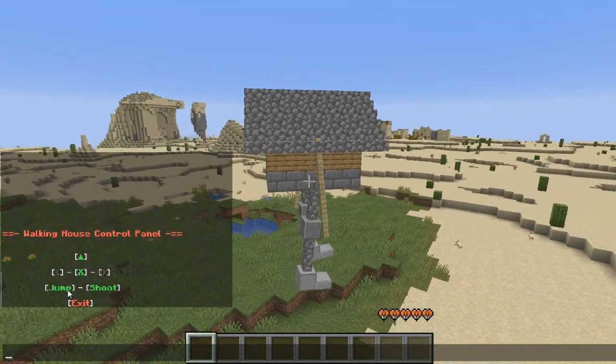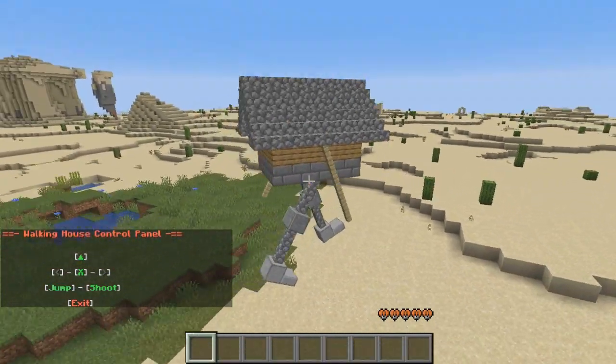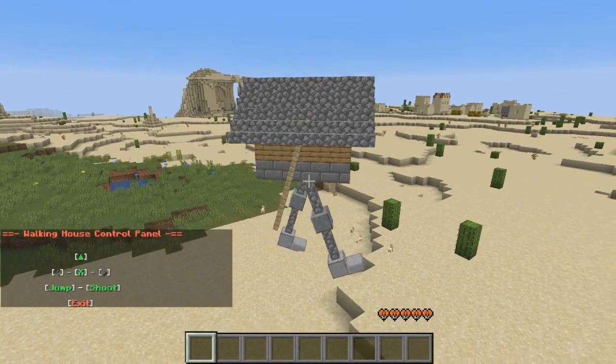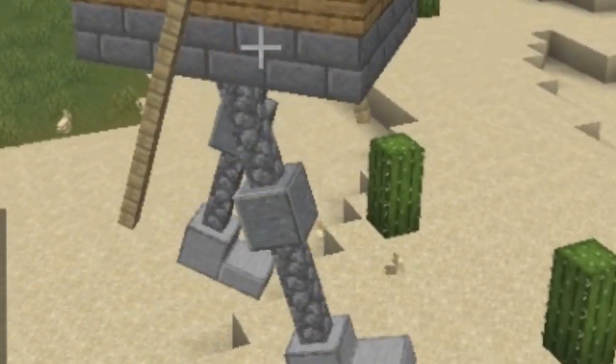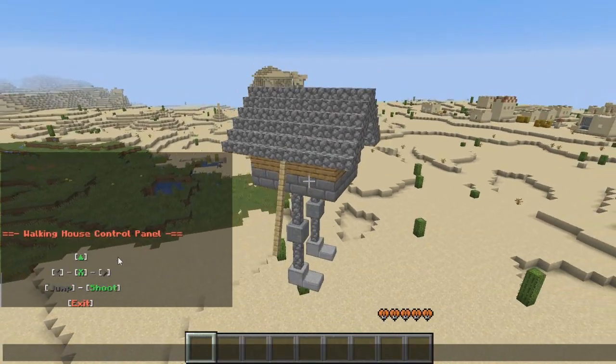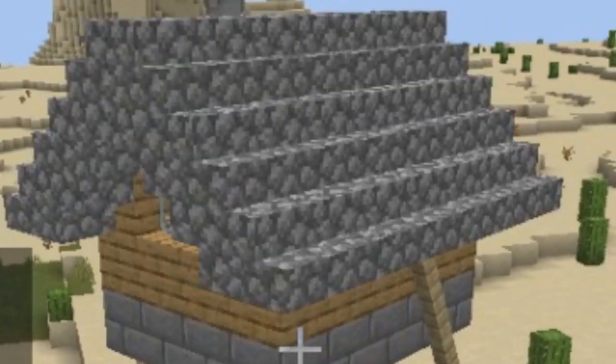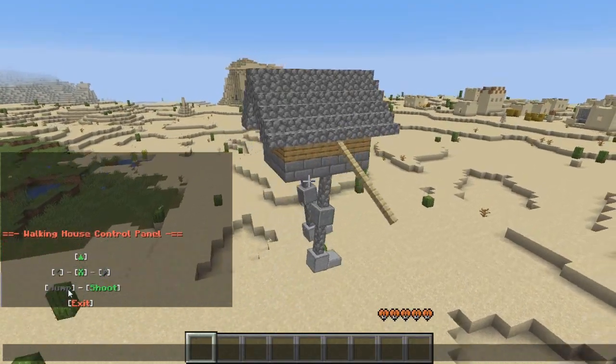You can also jump — I was surprised you could jump, this is crazy, this is a real thing. Watch out rabbits, you're gonna get stomped! It appears this cactus is in my way, so I'm gonna try to — there we go, just jump over it. A little parkour, a little house parkour.